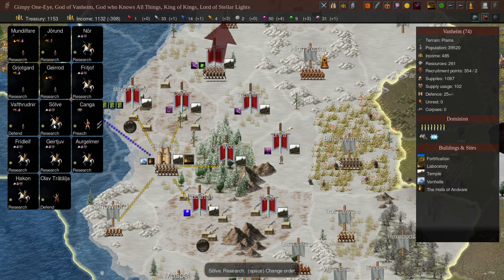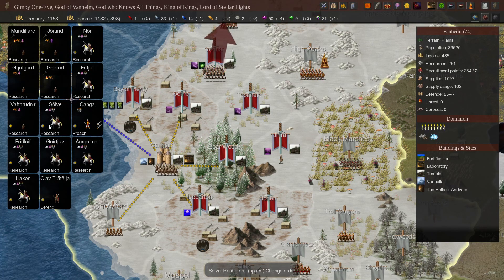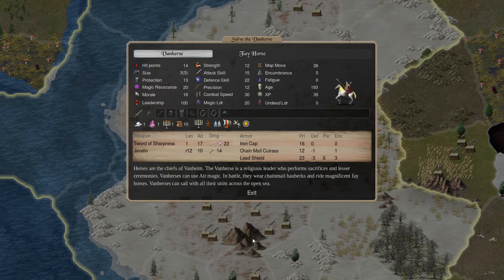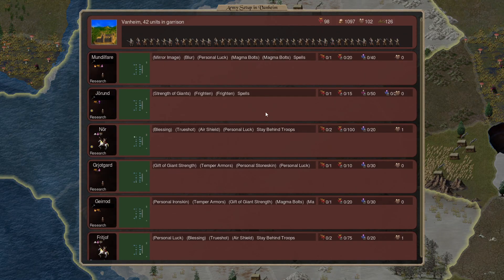Solve is the one that carts stuff around for us. Here's our other Dwarf, back to Research. Solve, you've got to bring Gimpy's stuff over to him, along with reinforcements. Look at all those reinforcements.